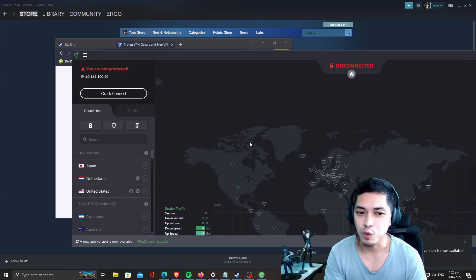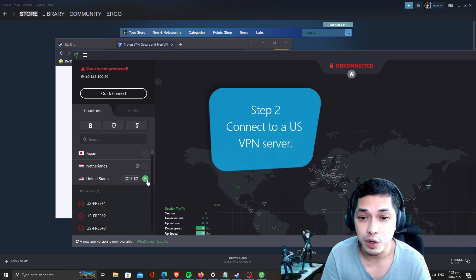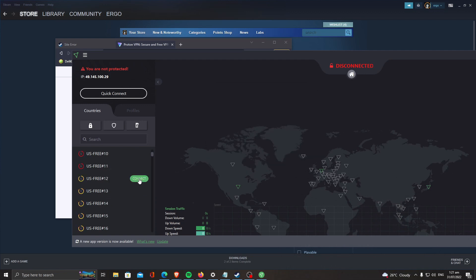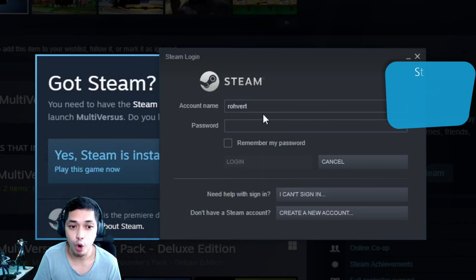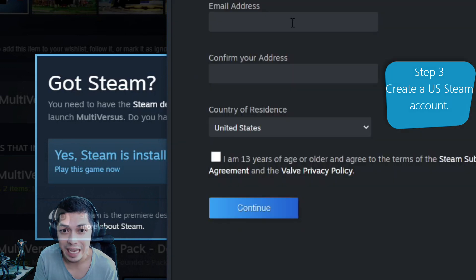Step 2: Connect to the United States VPN server - try to find a server with relatively low ping. Step 3: Open Steam and create a US account. Make sure you choose the United States as your country.